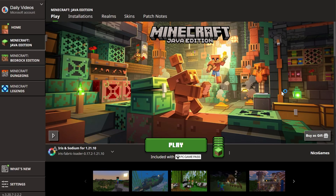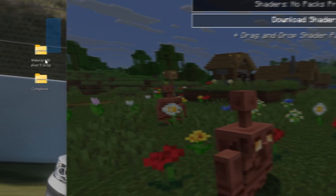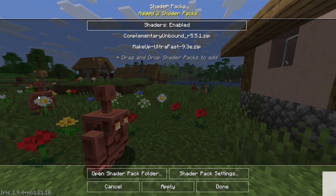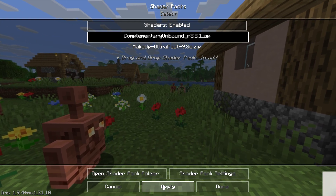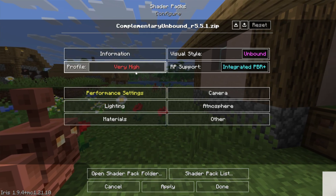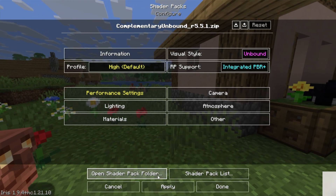All you've got to do now is move our shader packs in-game. Once in game, go to Options, Video Settings, then Shader Packs at the top. Drag and drop any shader packs you want into this shader packs menu and they will automatically appear. Select the one you want — we'll start with Complementary — click Apply and it will take effect. You can also change settings in the shader pack, including running a potato version for low-end computers to get decent performance.